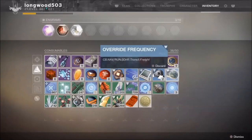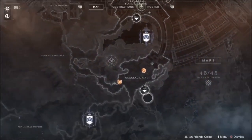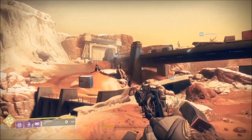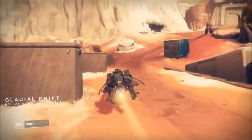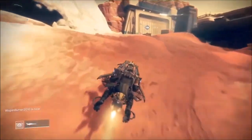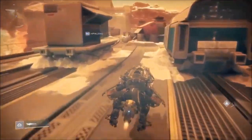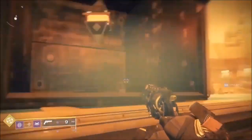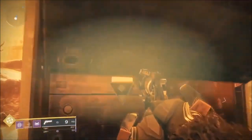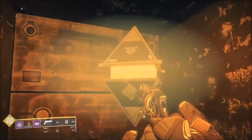Sleeper Nodes are kind of a pain in the butt, but the description tells you where to go — just read that. This one said Glacial Descent, so we go down to Glacial Drift and come up on the bridge. As you get closer, Guardians, your screen will start getting fuzzy and if you have your volume up you will hear classical music in the background. As you get really close it gets hard to see, so just go ahead and click on that bad boy — that is your first Sleeper Node.